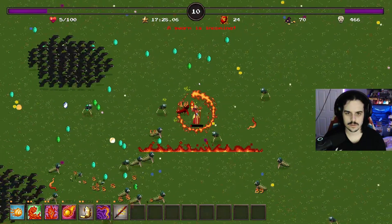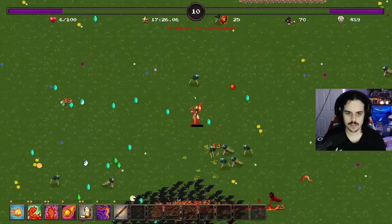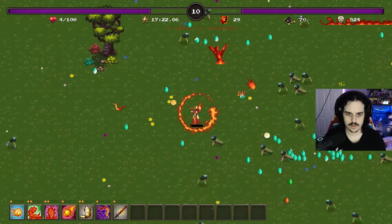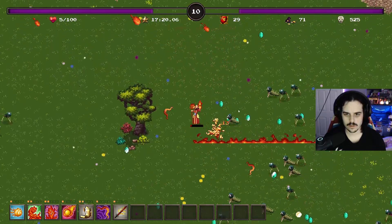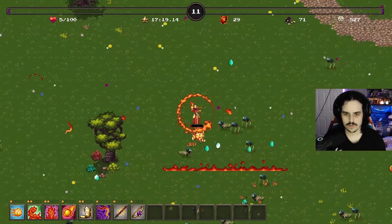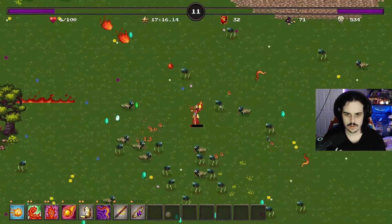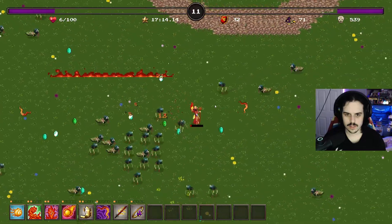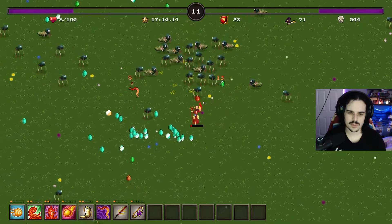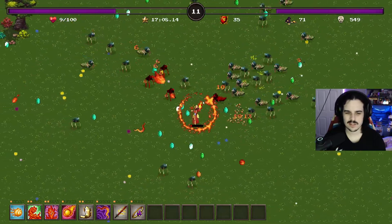The problem with this build is the boomerangs are actually gonna shove enemies into me, which is not good. Let's take the Ring of Regeneration actually and start getting some of that HP back. 0.3 per second - I guess that's decent.